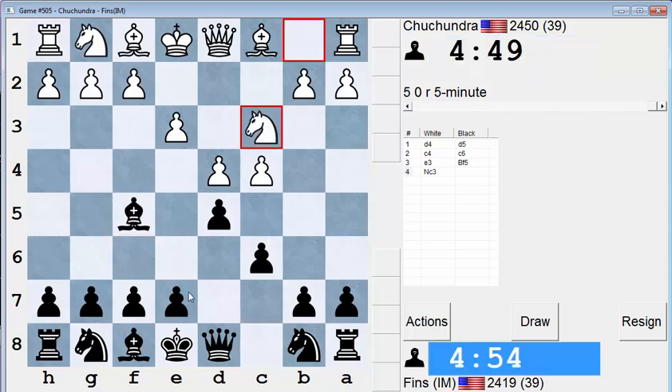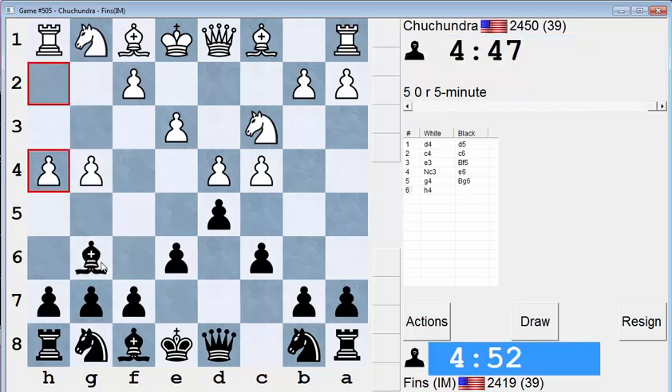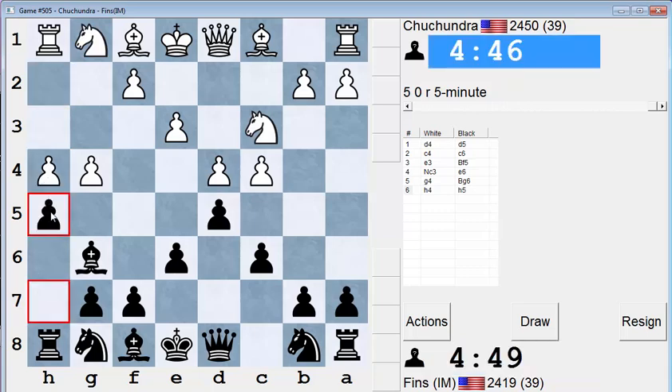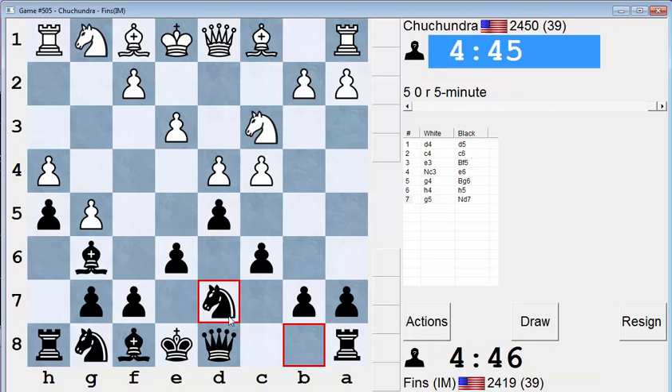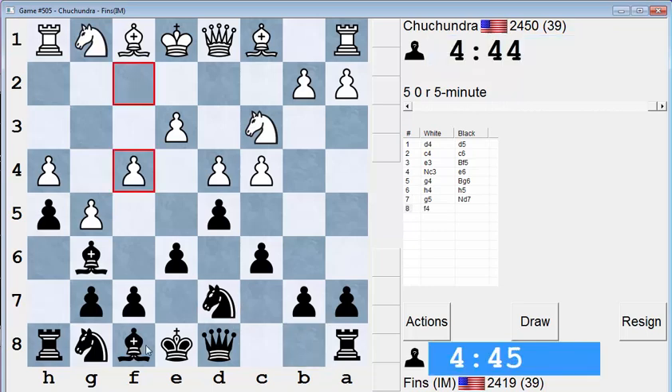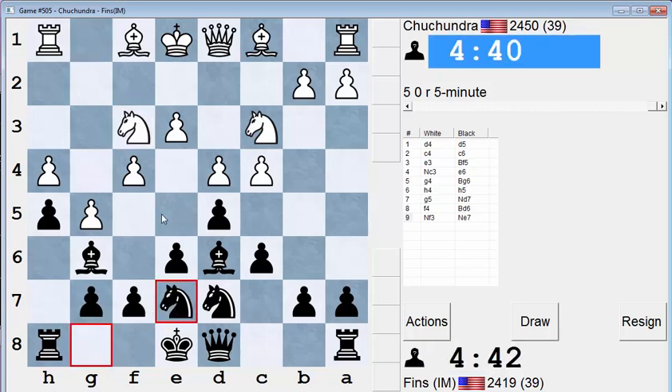The Slow Slav is where Black develops the bishop freely to f5. I think this line is rather nice for Black, and he's playing it in a way I've never seen before. He's throwing his kingside pawns at me. He does have a nice outpost on e5 now, by virtue of how he's set up his position.